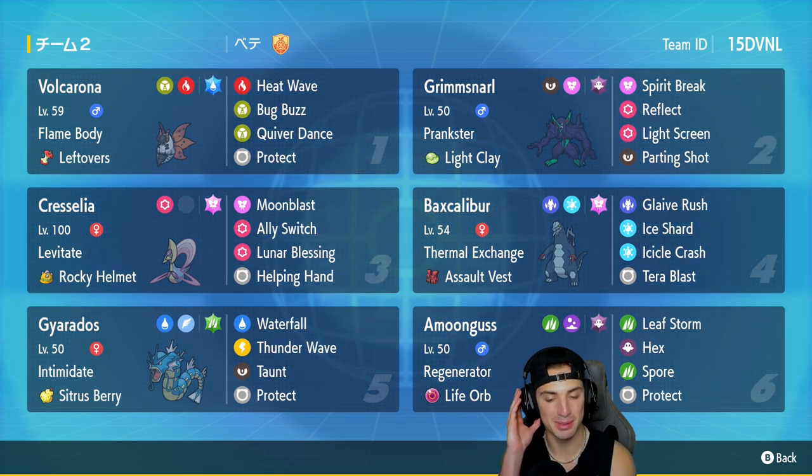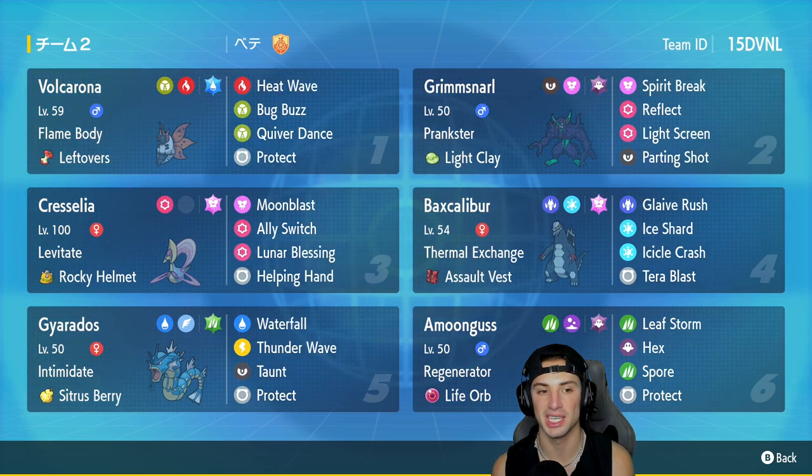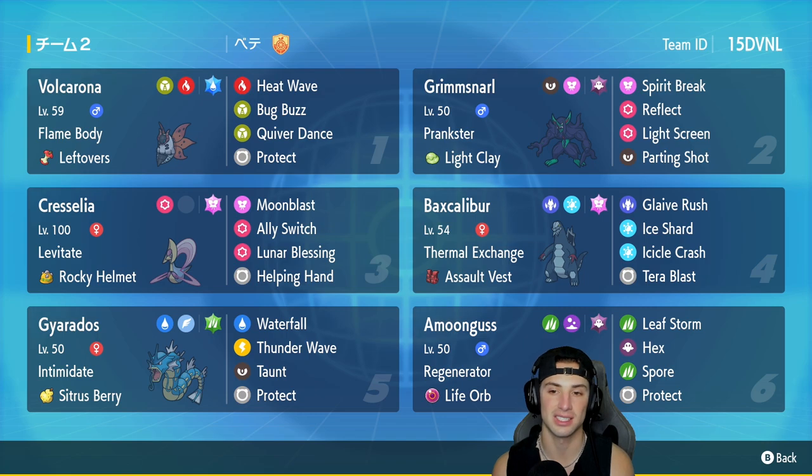Volcarona is going to be our first Pokemon for today's team preview with Flame Body and Leftovers as item. It's got Heat Wave, Bug Buzz, Quiver Dance, and Protect. Grimmsnarl is in our second slot — and not just any Grimmsnarl, like Clay Grimmsnarl. This Pokemon can set up screens for multiple turns, allowing every single Pokemon on the team to outbulk plenty of shots. It's got Prankster as its ability, rocking Spirit Break, Reflect, Light Screen, and Parting Shot.